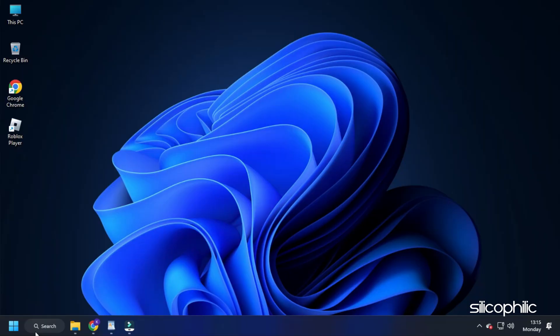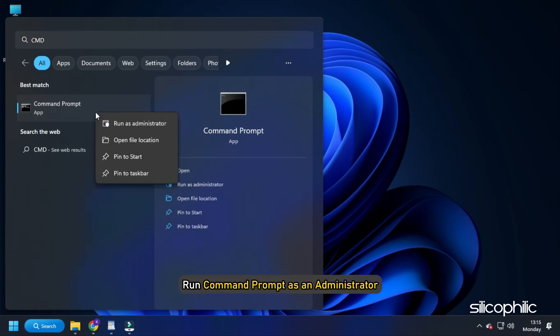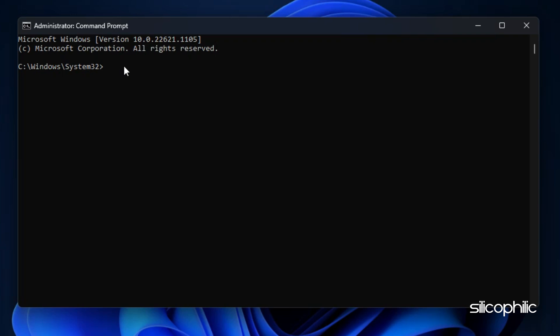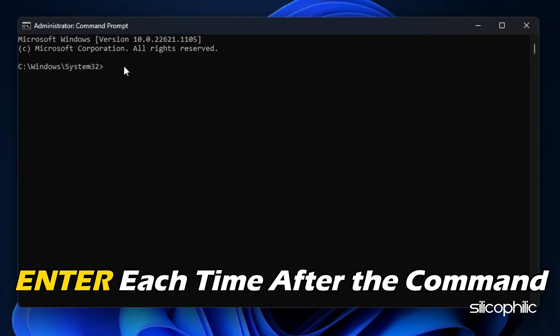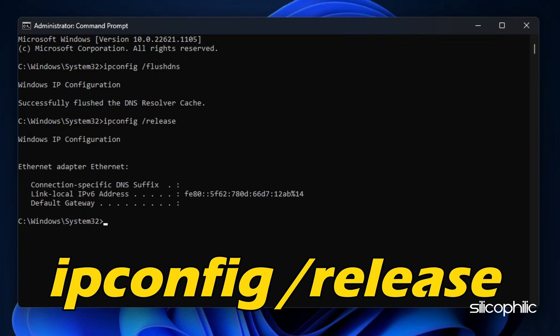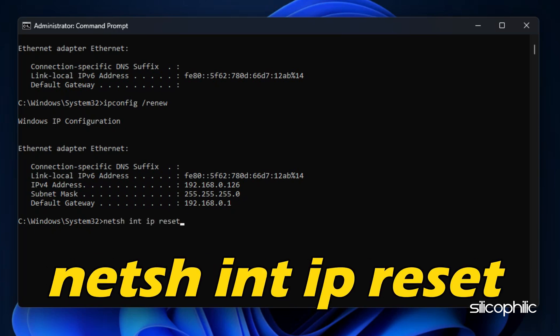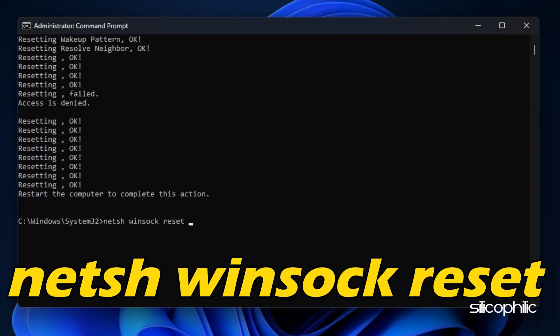For PC users, type CMD in the Windows search box and run Command Prompt as an administrator. Type the following commands one after the other, making sure to hit Enter each time: ipconfig /flushdns, ipconfig /release, ipconfig /renew, netsh int ip reset, netsh winsock reset.